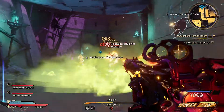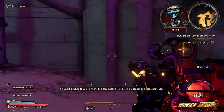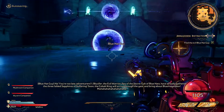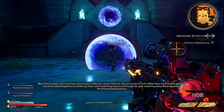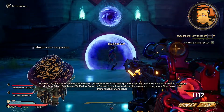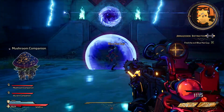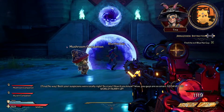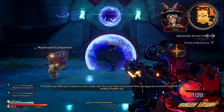Never stood a chance! Where are your manners, you little rutter! So what do you think this guy's deal is? I'm getting a leader of a secret cult vibe. No way — he's totally an evil warrior in disguise! You're too late, adventurers! I, Lucifer, the evil warrior spy of the secret cult of blue hats, have already gathered the three fabled sapphires of suffering! Soon, the Kobalt King will arrive through the gate and bring about Bloomageddon! Muahahaha! I knew it — disguised evil warrior! Both your suspicions were totally right! Go save the world — hurry up!